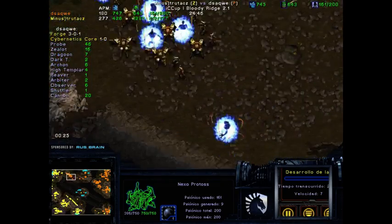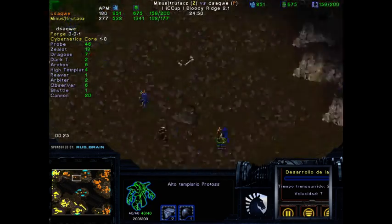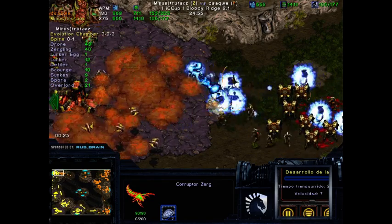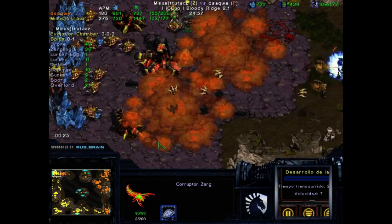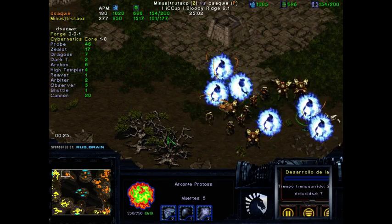We do see an attack coming from this army — one storm, two storms, okay. Two High Templars coming out, but with a few Swarms and a lot of Zerglings coming out, this is actually very difficult to get through — definitely a problem.